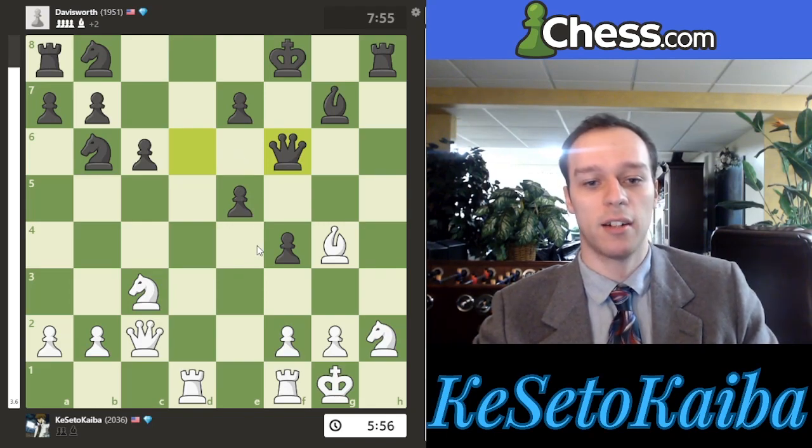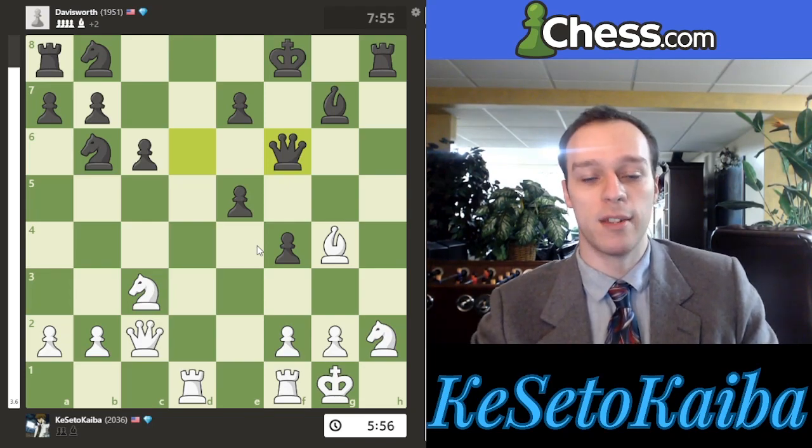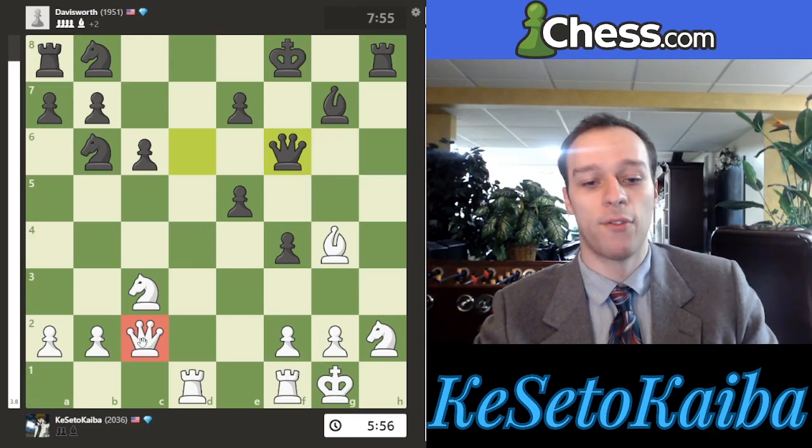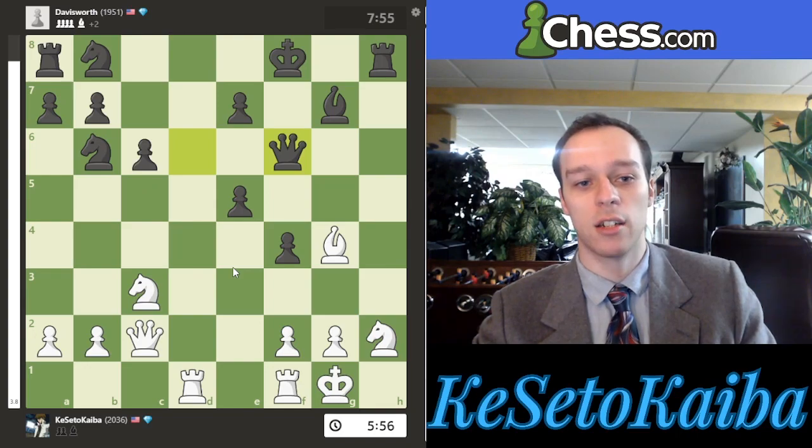While cutting off their reinforcements, I also want to bring more of my own pieces into the attack. Generally speaking, if I have at least two more attackers than they have defenders to their king, I can usually force a checkmate or break through. Right now they have two defenders, maybe three if you count the rook in some lines. So I would need at least four or five attackers. Counting my pieces, I just have this bishop — maybe the queen is sort of eyeing these squares. I don't have four or five attackers yet, so I need to bring more if I want a chance to win.